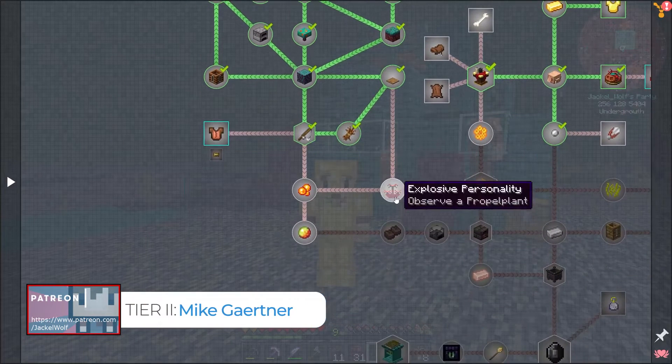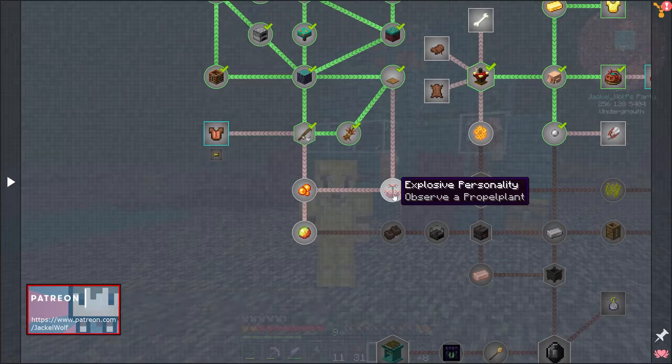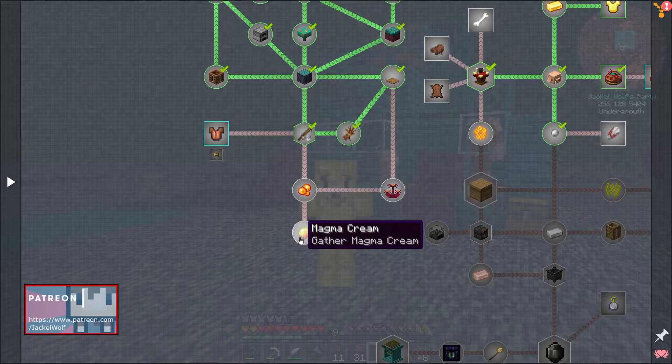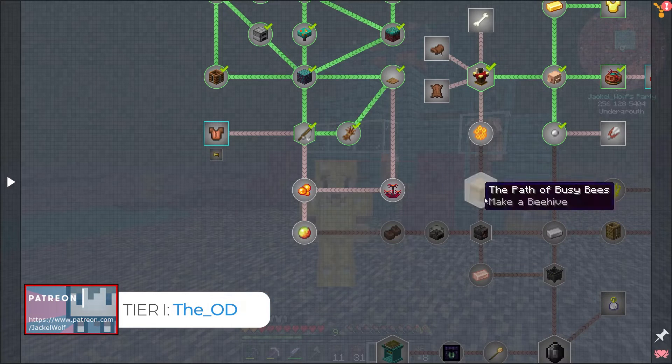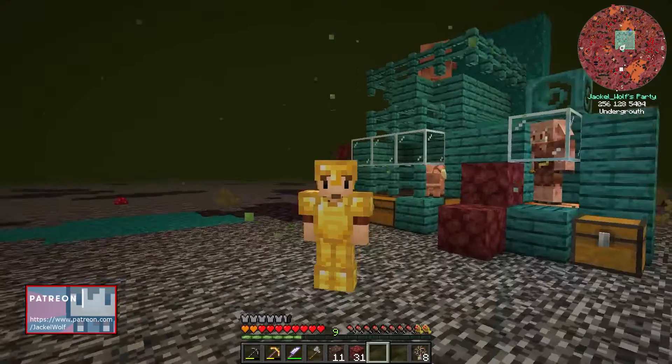This episode we're going to focus on the propeller plant quests: observe a propeller plant, collect propeller pearls, and gather some magma cream. To accomplish all of this, we're going to need to make ourselves a set of shears.